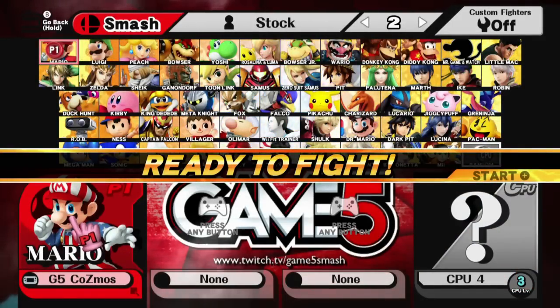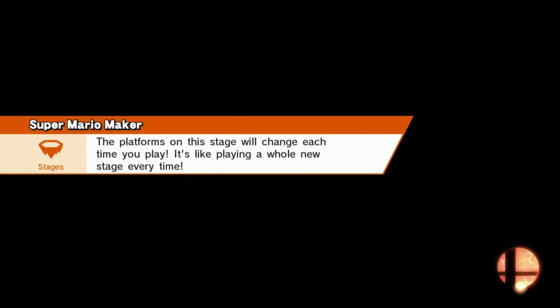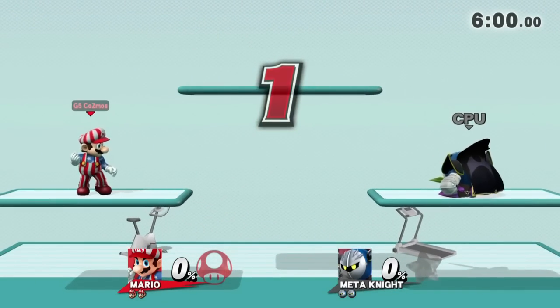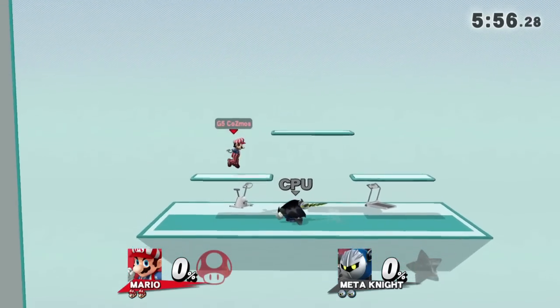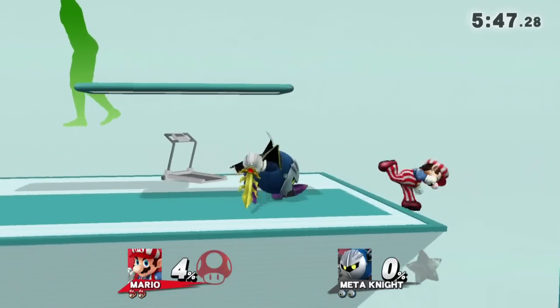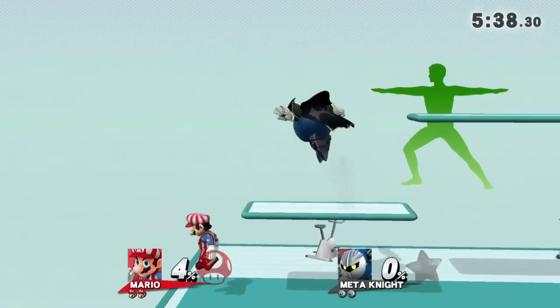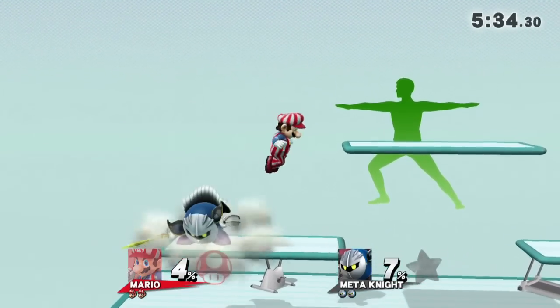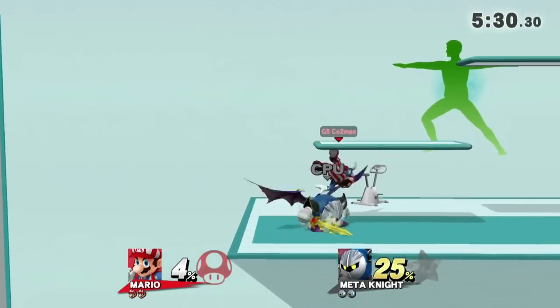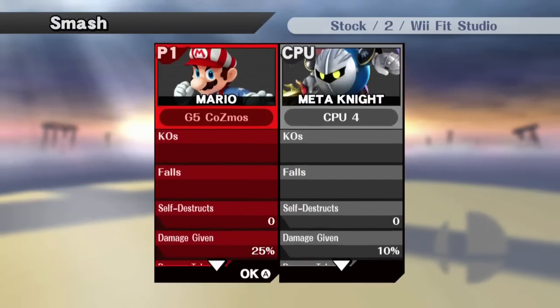The first Delta stage is Wii Fit Studio, available in the Omega slot. It has the three-platform layout with Miiverse-style wider platforms, and it still has the Wii Fit instructor in the background. You can play on it like Battlefield but with a different aesthetic. The intent of this pack is to get more out of the existing game — to have more variety without changing what makes things work in a competitive environment.